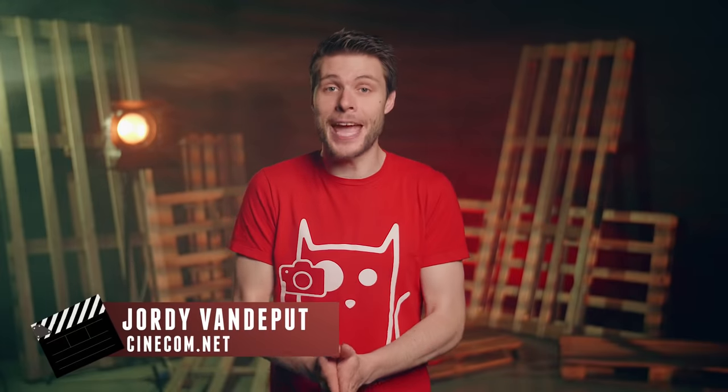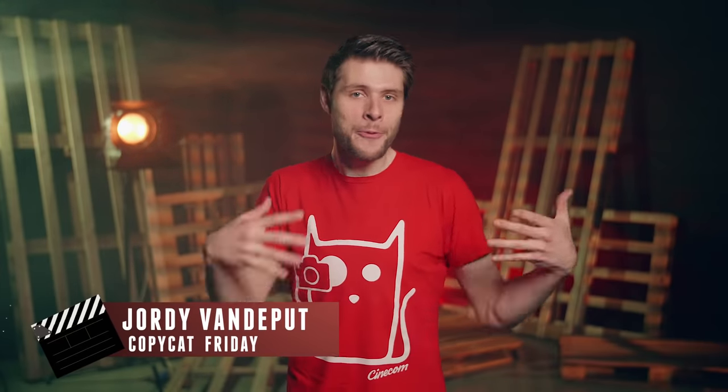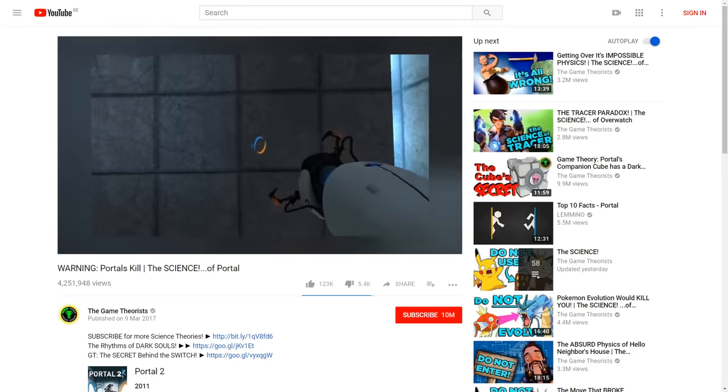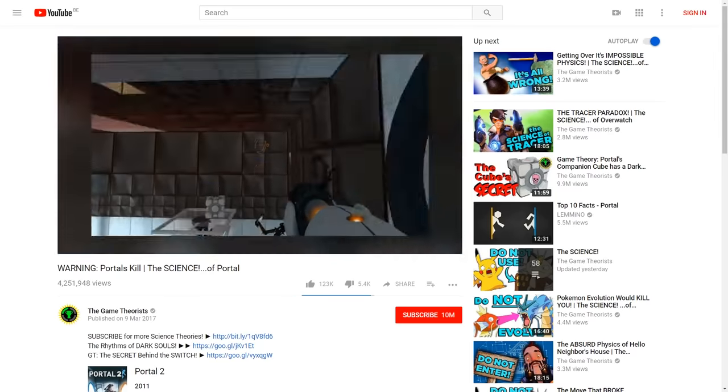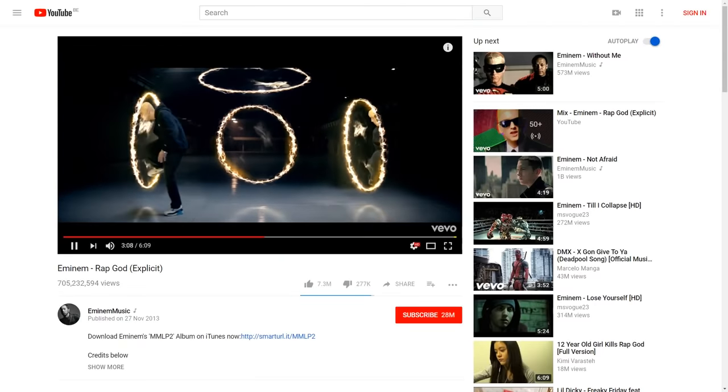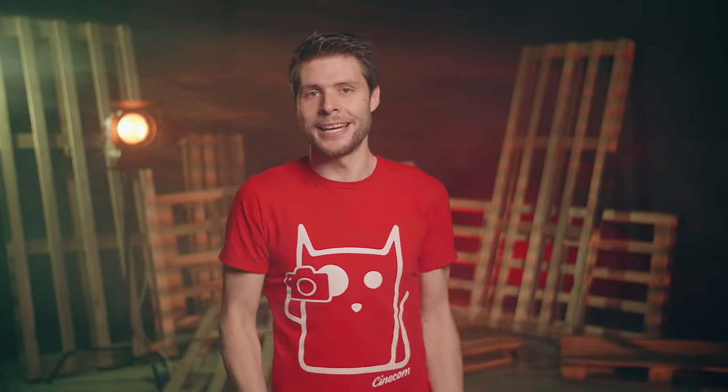Hey folks, it's Jordy here for cinecam.net and welcome to Copycat Friday, a weekly series where we recreate an effect or film technique. Today is a little bit different as we're having a look at the game Portal — not really a big trend anymore, but it's still awesome to create that portal effect. I want to thank the folks over at Twitter for this idea; someone suggested the portal effect from an M&M's clip, and that brought us to the jumping-through-a-portal idea.